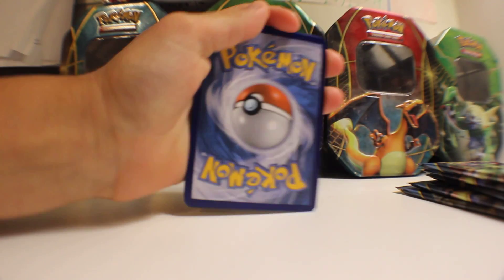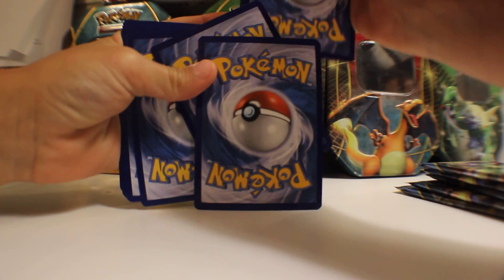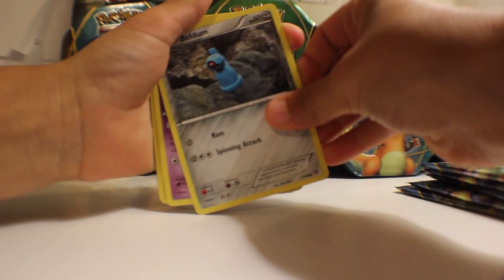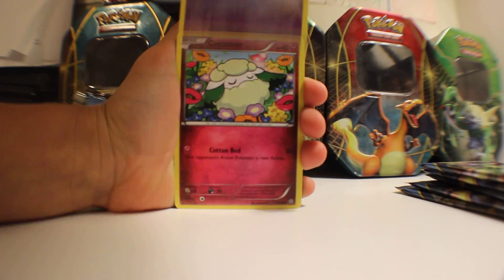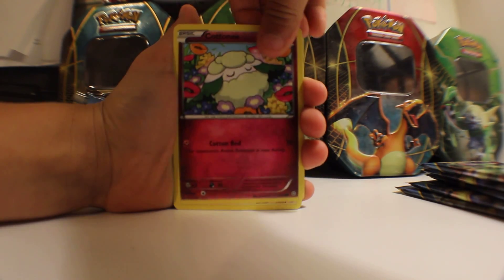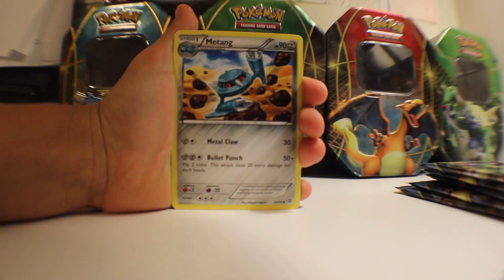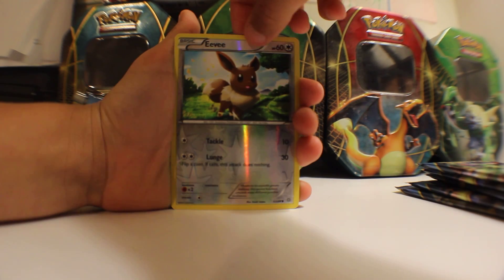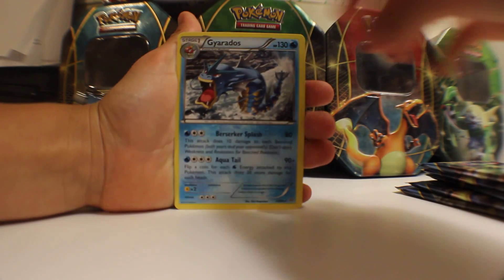Code card. Alright, my first ever card of Ancient Origins is a Goomy, Beldum, a Noon, Baltoy Ancient Trait, Cottonee, a Rotom, Sceptile Spirit Link, a Metang, AB Reverse, and my first ever rare of Ancient Origins is a Gyarados non-holo rare.